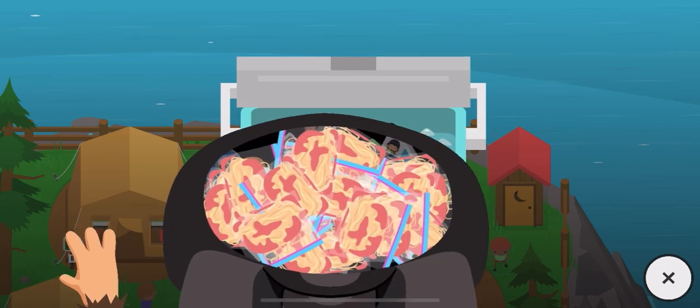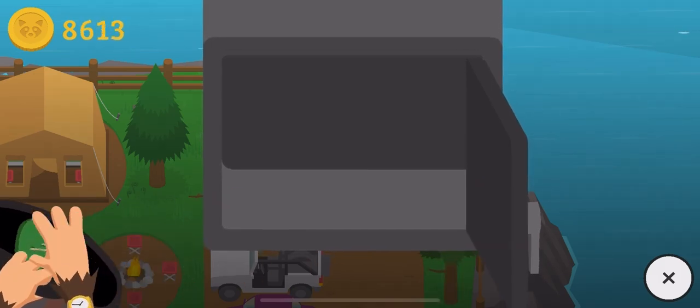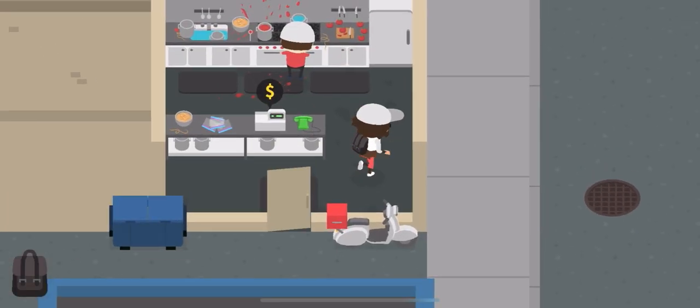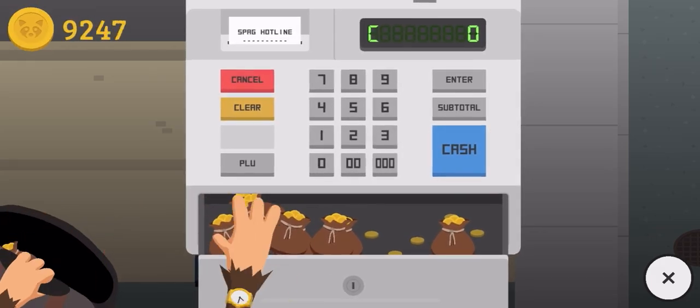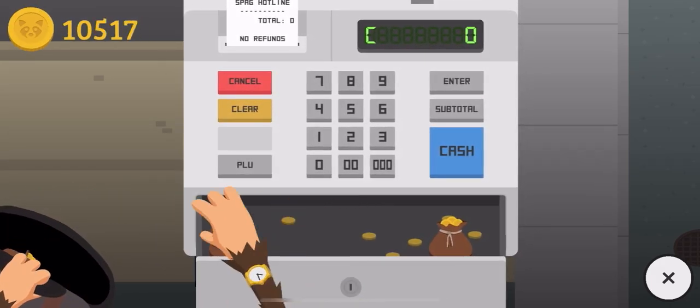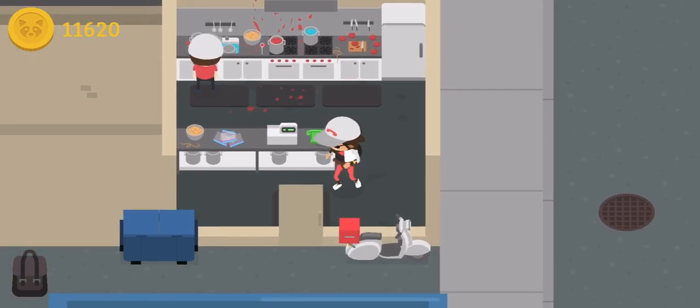I restock the spaghetti and collect my profits — you know the drill. Once I'm done with that, I go to my spaghetti shop and collect those profits as well. Generally I wait about a week in-game to collect all my profits. Restocking is very important because it does make you a ton of money.